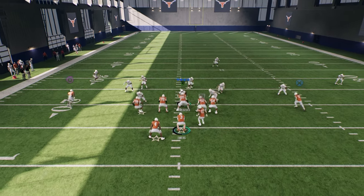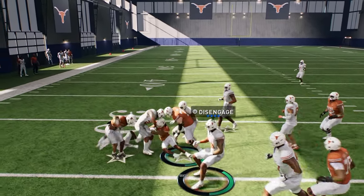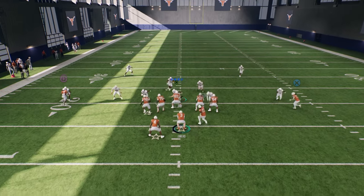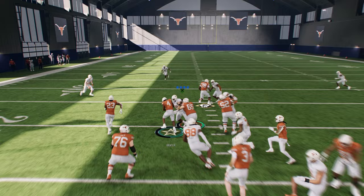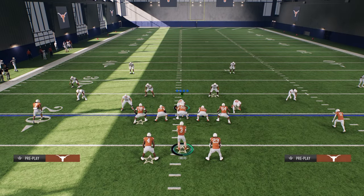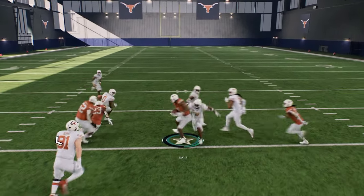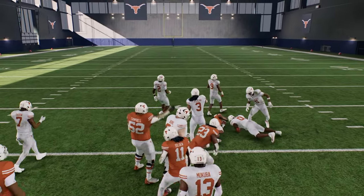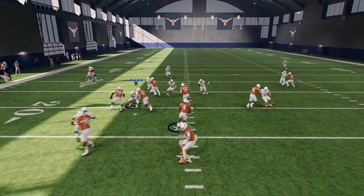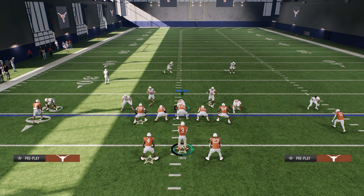You've got to be patient with this draw - that's the key to the run. If you get stopped in the backfield it's okay. Just be patient; don't hold turbo until you find the hole. If you hold turbo too soon it triggers the sheds. I see the hole, I have full control of my back, I'm not holding turbo - just letting the hole develop, then we go through.